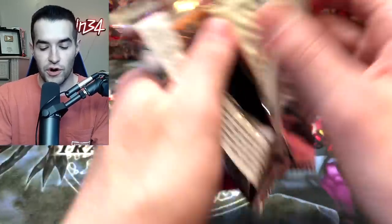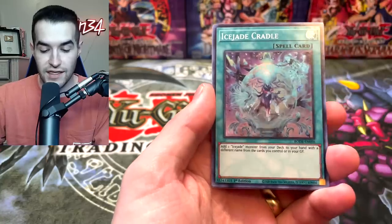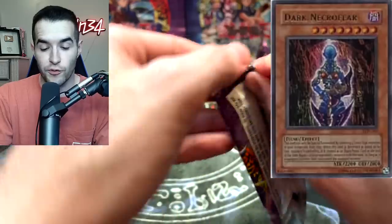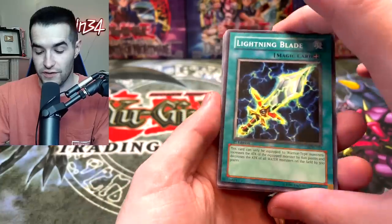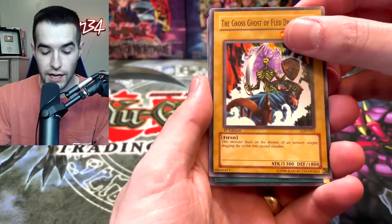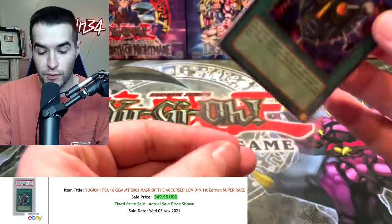In the next couple of packs we'll go into our Labyrinth of Nightmare. Our first one is heavy, so hopefully something crazy like a Necrofear. We have Lightning Blade, Garuda the Wind Spirit, the Emperor's Holiday, Ghost of Fled Dreams, and our foil — Mask of the Accursed, a Super Rare right off the bat. Pretty nice start. We got a Super Rare, we will take that.